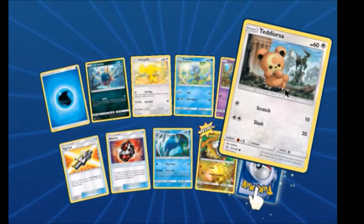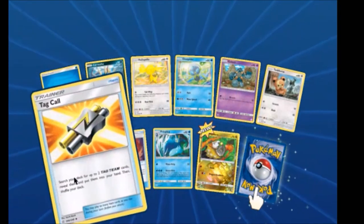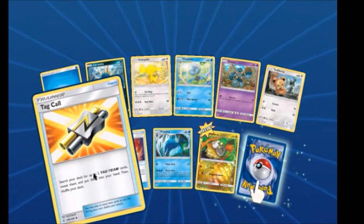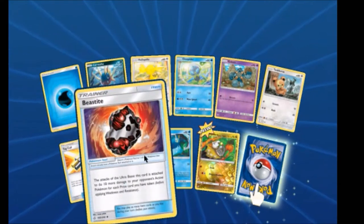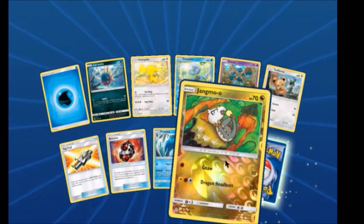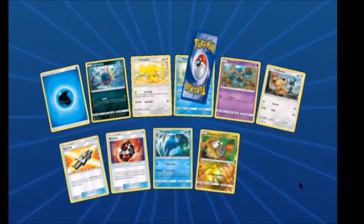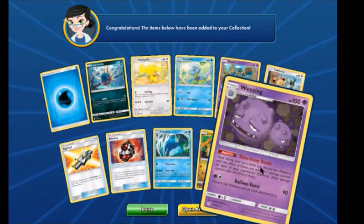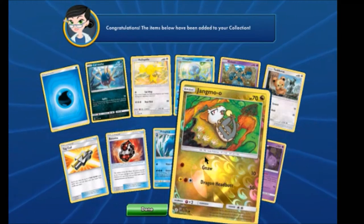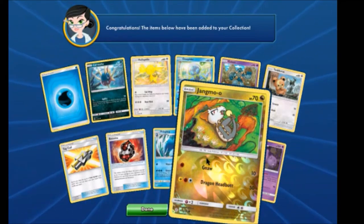We got a Teddiursa, Tag Call. Beastite, Jangmo-o Reverse. Is it trying to eat its tail? Looks like it. And a Weezing. Yeah, it looks like it's trying to eat its tail.